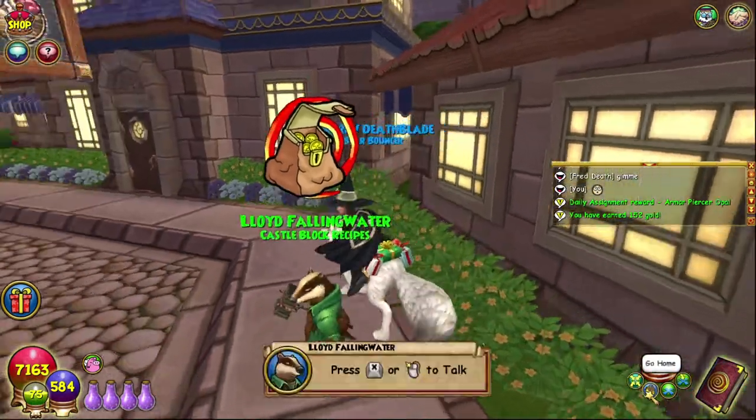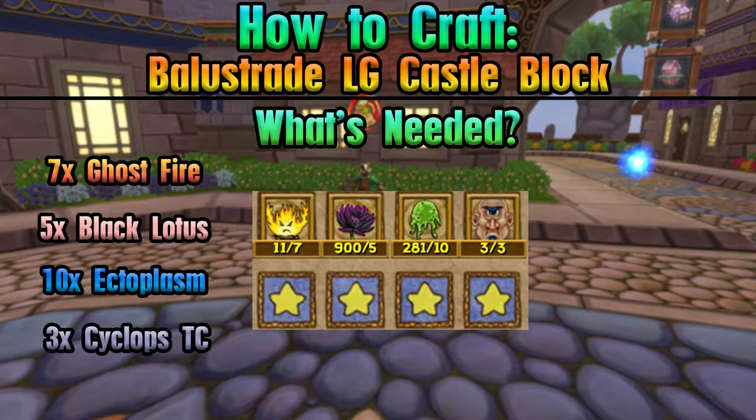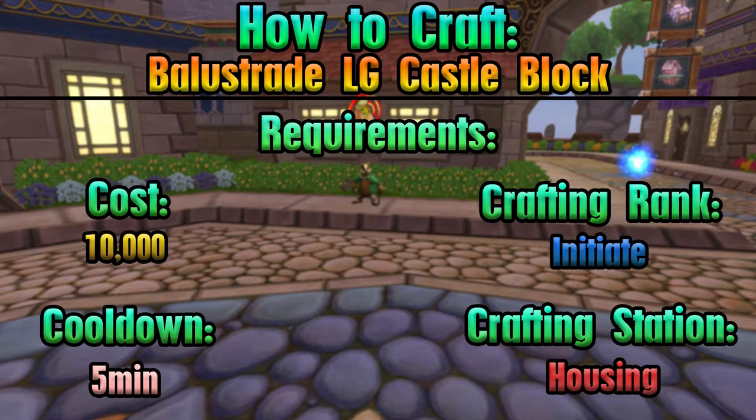As always, everything you need is on screen — the requirements and all of that good, lovely stuff. Housing crafting station, of course, because that is a housing item, obviously.